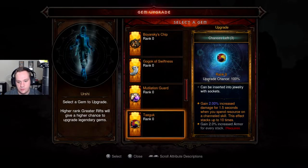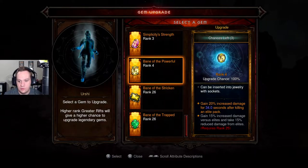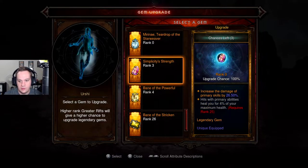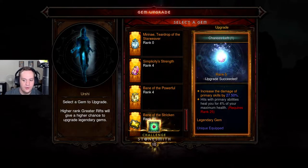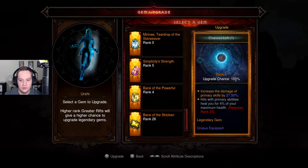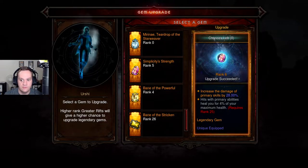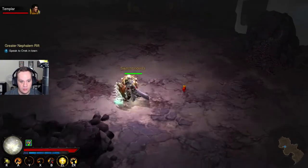One death — that sucked, but that's the way it goes. We're upgrading this gem because hits with your primary abilities heal you for 4% of your maximum health. That will solve a lot of our problems — like, all of our problems. We'll be unstoppable.